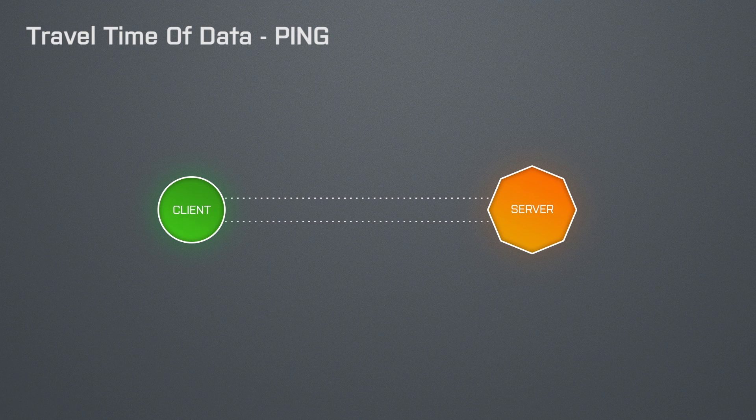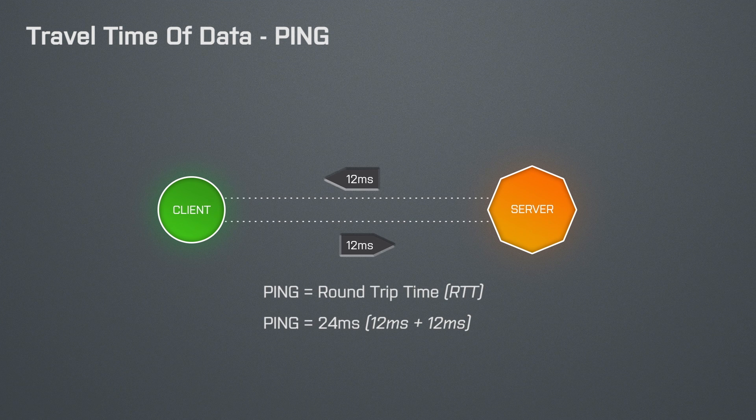If your client tries to ping the server then it sends an ICMP echo request, which needs some time to reach the server. The server then sends an ICMP echo reply back to your client, which again needs some time to reach you. And your ping to that server is then the round trip time of that whole process. So the higher your ping the more you lag, because the data is no longer up to date when it reaches its destination.